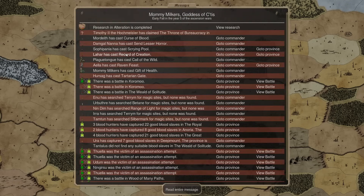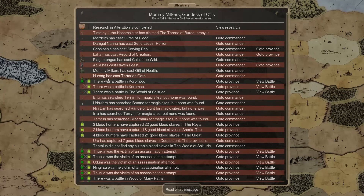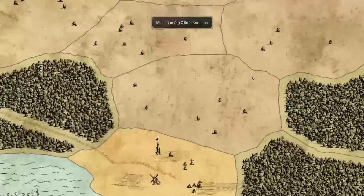Cast Record of Creation for our Record of Creation fiends — didn't find anything, sadly. Cast Raven Feast, got seven death gems. Scrying Pool — that's not a site-searching thing, it's just letting us see a province. Man magic phases onto us. Let's see what he's bringing.